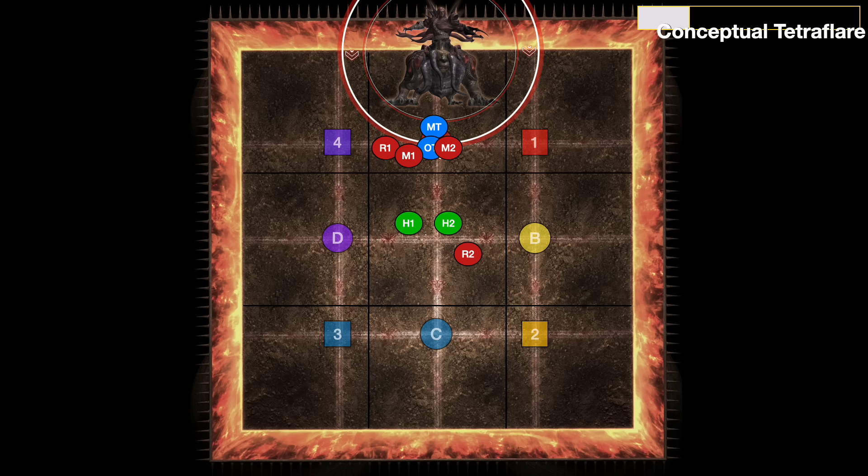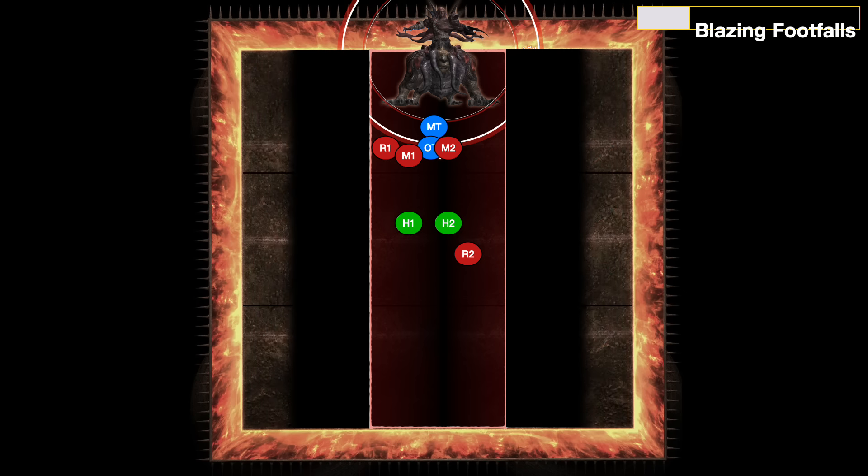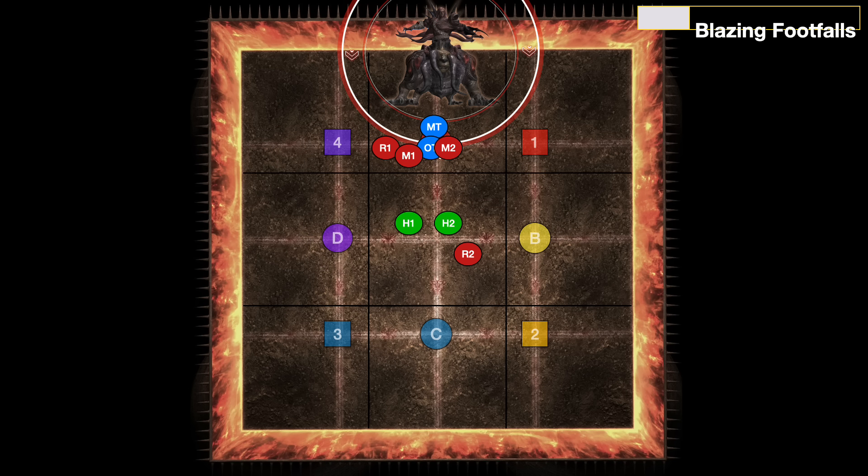Remember this one — I'm going to show it as Tetraflare, which is the more difficult one. The boss now casts Blazing Footfalls. This is a combination of four hits altogether. The first one is always going to be a charge down the middle that sends you flying with a knockback — note these perfectly align with the black lines of the arena, so you can always position outside of the black lines to be perfectly positioned for the knockback. Before we know where to go, check the second attack — this can either be a giant AoE or a knockback. Here it was an AoE, so we can now position for our Tetraflares along that black line. For Tetraflare pairings, I prefer tanks and melees together so they can all get uptime.